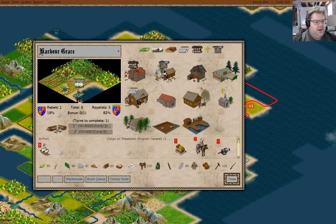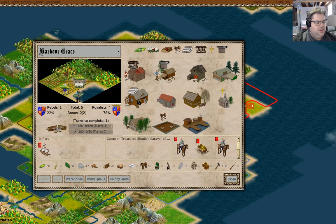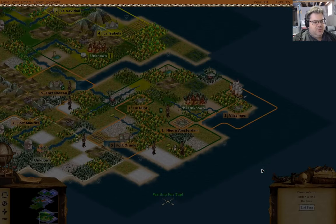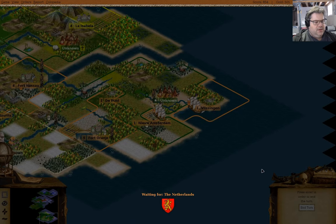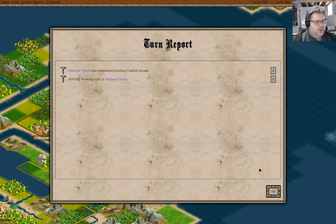I think I probably want to go scouting, and I'll use the indentured servant guy to do that. Now we have a custom house in Harbor Grace.